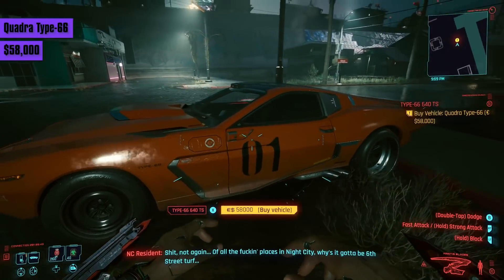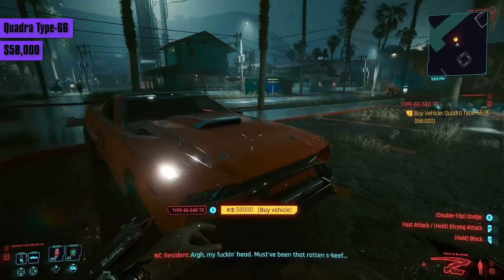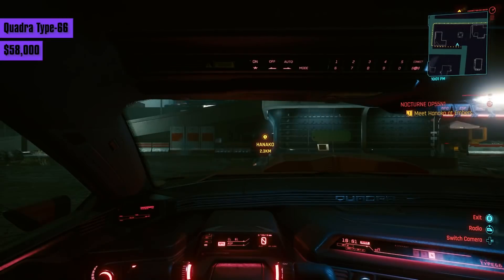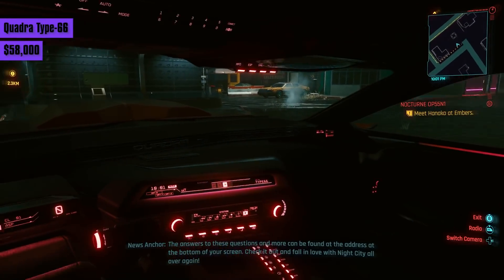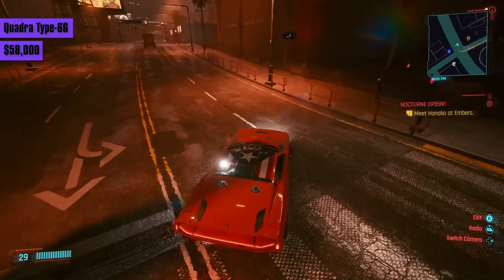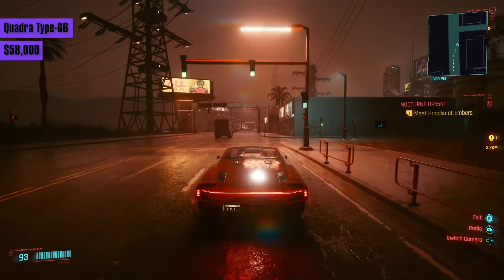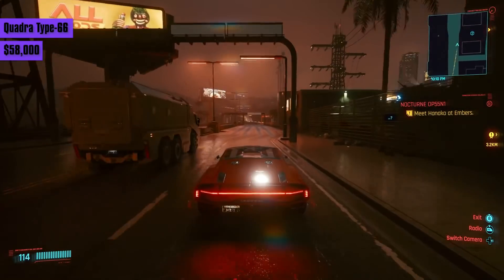Then we have the Quadra Type 66, which looks like good old American muscle. It costs 58,000 eddies, looks beautiful inside and out, accelerates within that 3-second mark, and reaches a top speed of 182. It doesn't handle as well as the Mitsutani Shion or go as quick, but it's a lot cheaper.